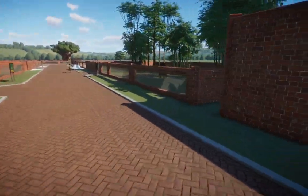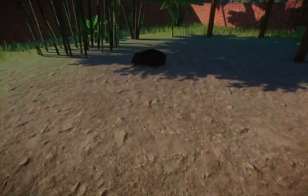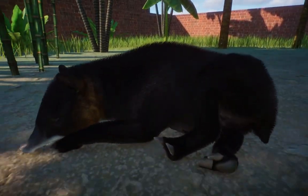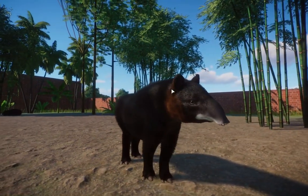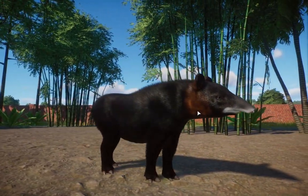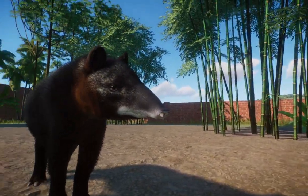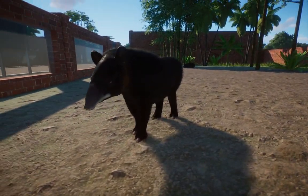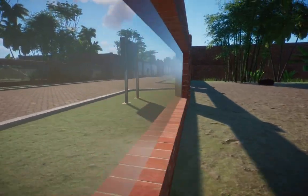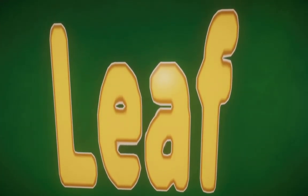Speaking of tapirs, we actually have the mountain tapir here, and these guys are absolutely gorgeous creatures. You can see they're even fluffier than your normal tapir — they have this little iconic white mouth, and a little patch of brown. They're funky looking creatures. If you guys haven't already checked this one out, I hear the maker is pretty good — I mean, how could you not want to download someone with a name like that?